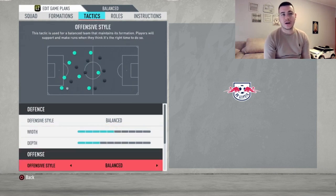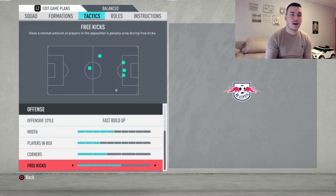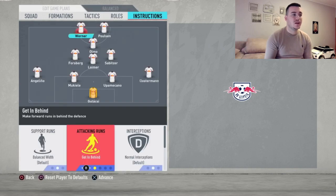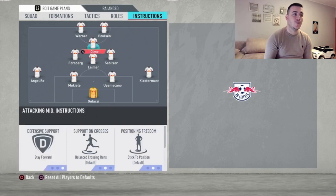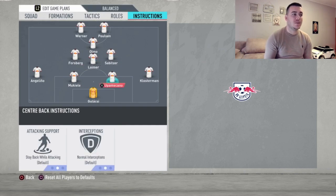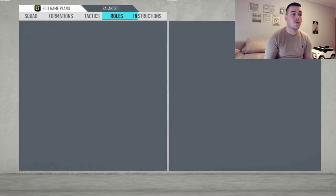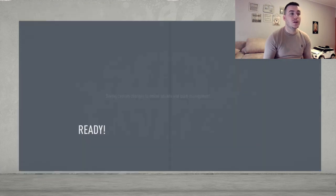Moving to the custom tactics: style is going to be Balanced, width is five, depth is three. The offensive style is Fast Build-Up, with five players in midfield and three players in the box — we don't want the whole team up front. For player instructions: both strikers get 'Get Behind' and 'Stay Forward.' The CAM gets 'Stay Forward.' The CDM gets 'Stay Back While Attacking' and 'Cover Center.' Don't touch your left or right CM — leave them at default. Both full backs get 'Stay Back While Attacking.'